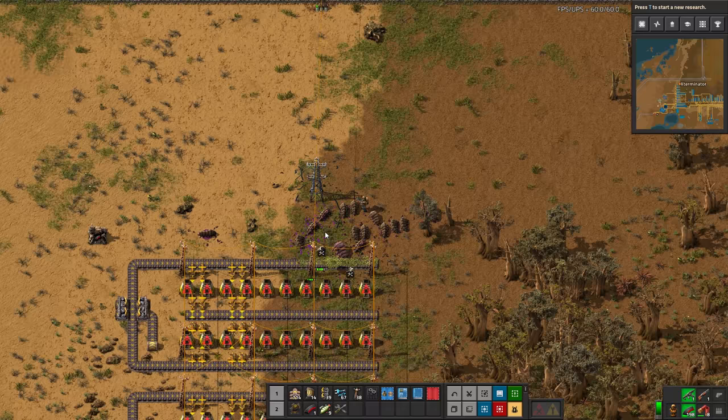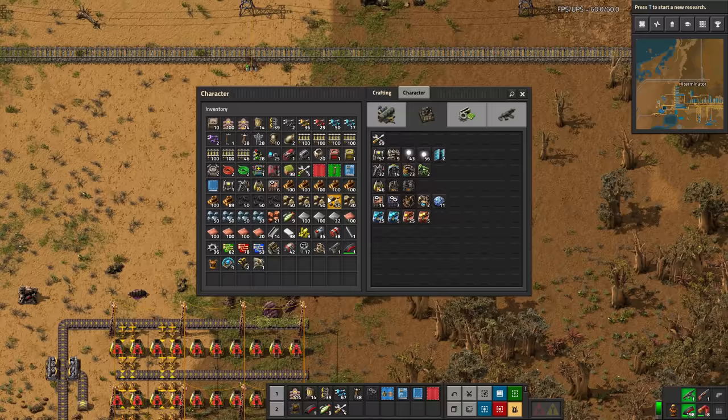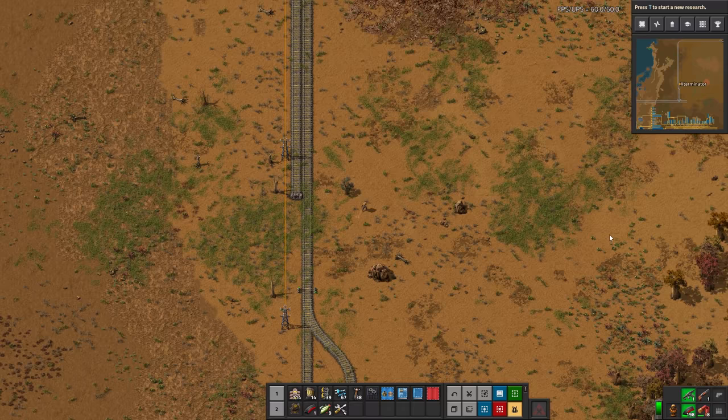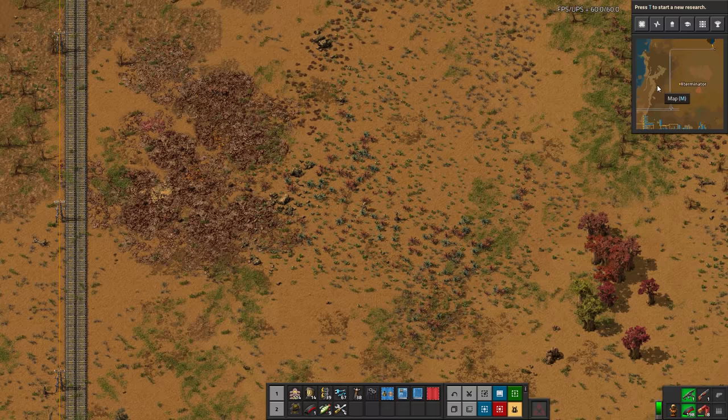There seem to be a very large amount of spitters on this map for some reason. I was going to go and work on some resource outposting right now, which we will do this episode, but I need to go take care of these bugs first — I think that's probably more important now.